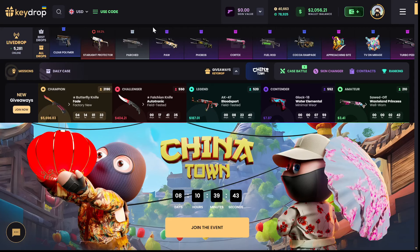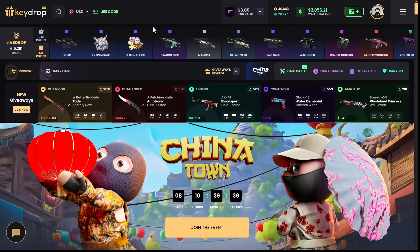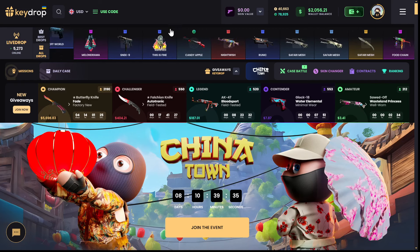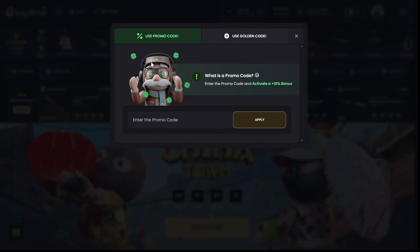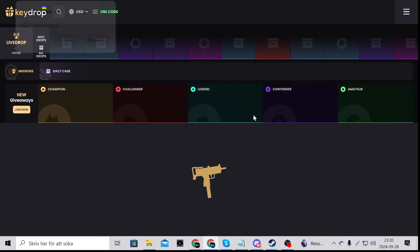What's up everyone, it's your boy Slush here back at it again on Keydrop. We have $2056 in the balance. If you want some free money, click 'use code' and enter the promo code SLUSHY to get a 10% deposit bonus and 50 cents completely for free. Let's go — we're starting up right now with some case battles today.